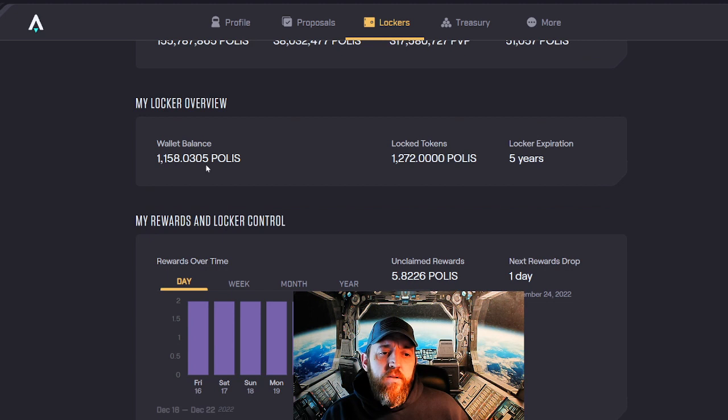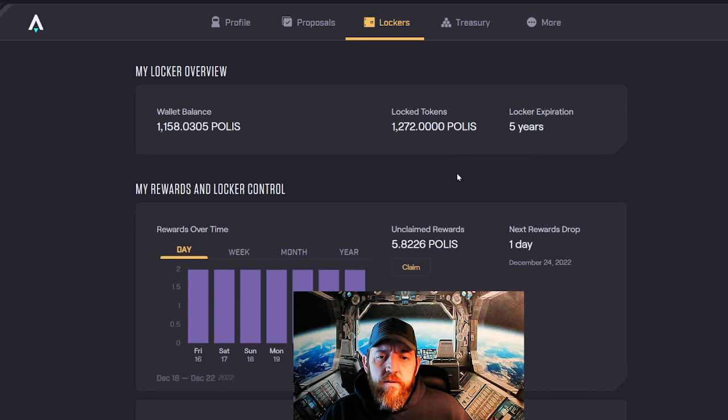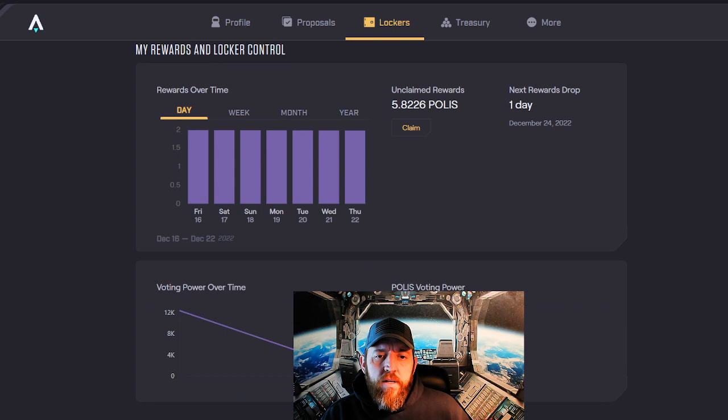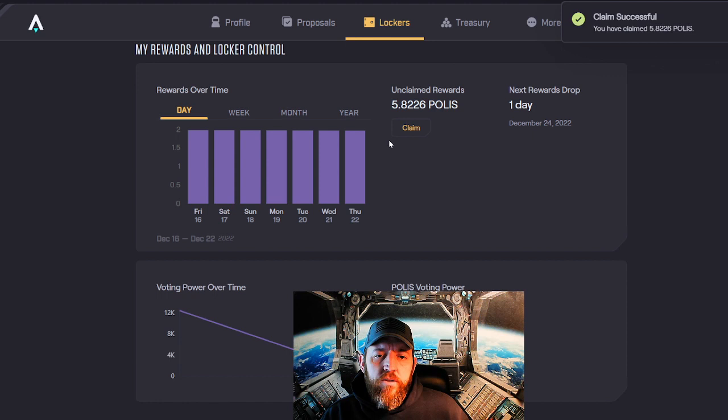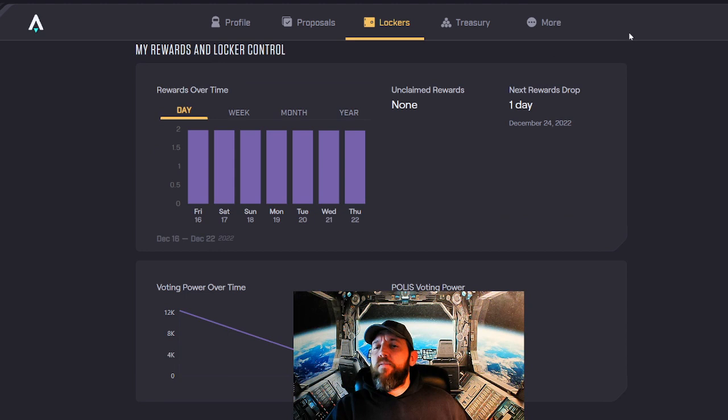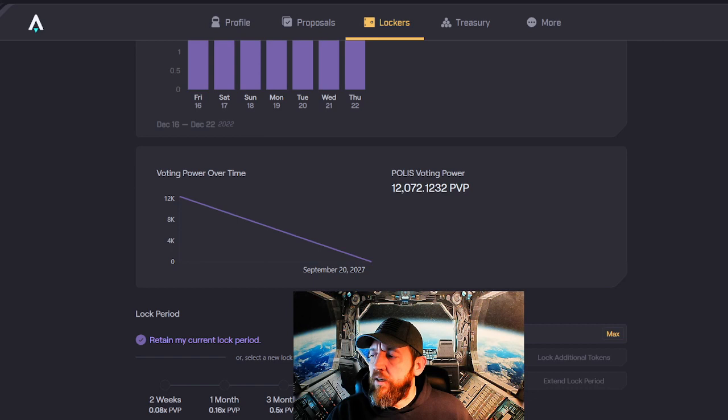This is my wallet balance. These are the locked tokens I have for five years. I have unclaimed tokens I can claim right now. You simply hit claim and approve, and if your wallet is connected it should process for you. Claim successful. Now I have 5.8 Polis tokens — they're about 35 cents right now, so that's roughly two dollars. That's pretty good considering I don't get two dollars on my savings account through my bank for an entire year, let alone every couple of days.